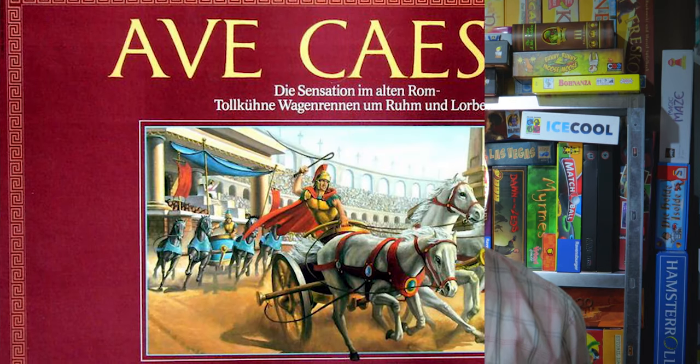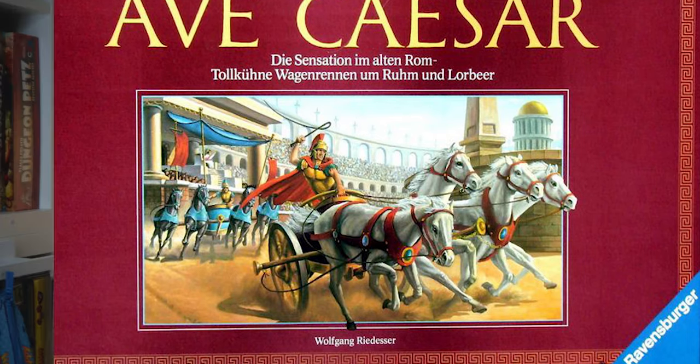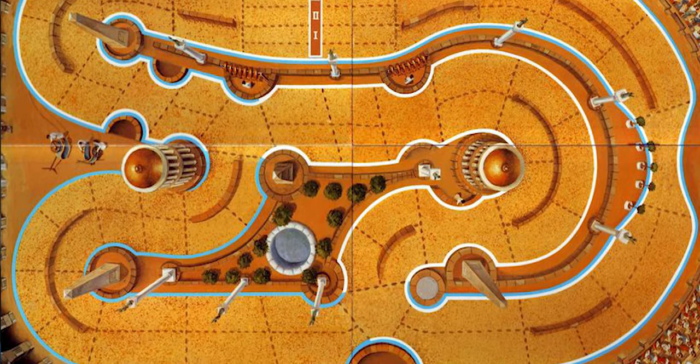Number 3 on this list is Ave Caesar — one of our favourite racing games of all time and beyond simple. Everyone has the same deck of cards numbered one to six; you draw three and play one, moving your chariot that many spaces forward. If you're in the lead you can't play a six, and certain checkpoints block other players from moving. You can force players into the outside lane to make them use more expensive cards. On one of the three laps you also have to toss a coin at Caesar. It's currently out of print, which is a real tragedy.